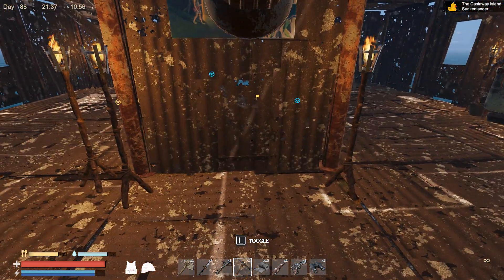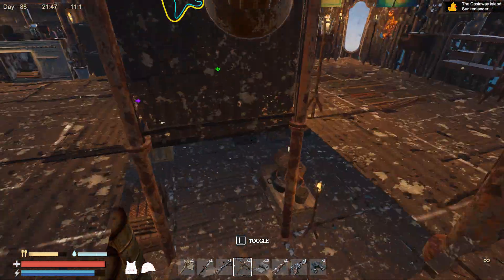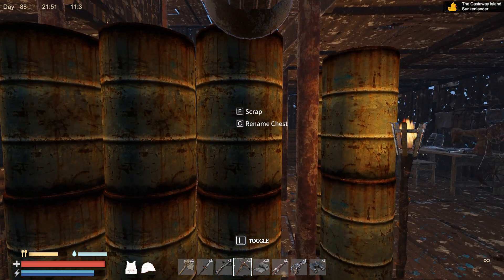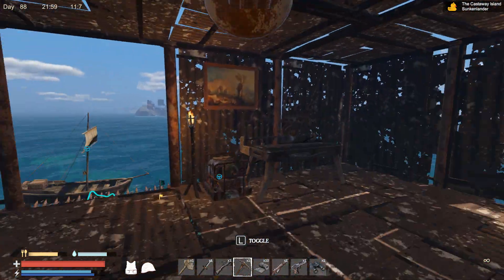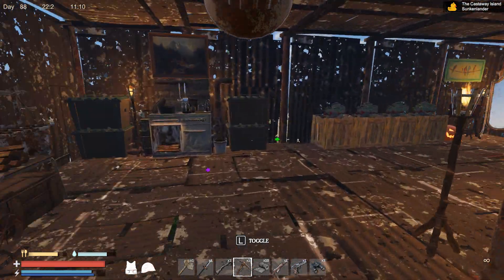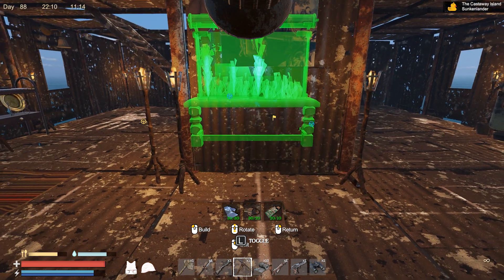I was thinking the fish tank would look good here. So if I go to build a fish tank - there. Oh, 20 scrap. We've got 20 scrap. We've got scrap coming out our ears. Fish tank, around here. Let's have a look - what does she look like? Fish tank. Ooh, pretty smart. Is that going to cover my painting though?